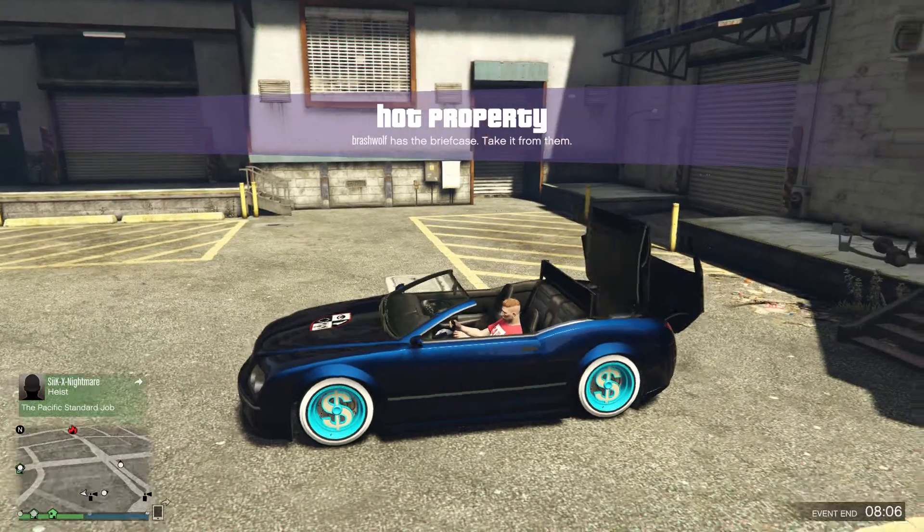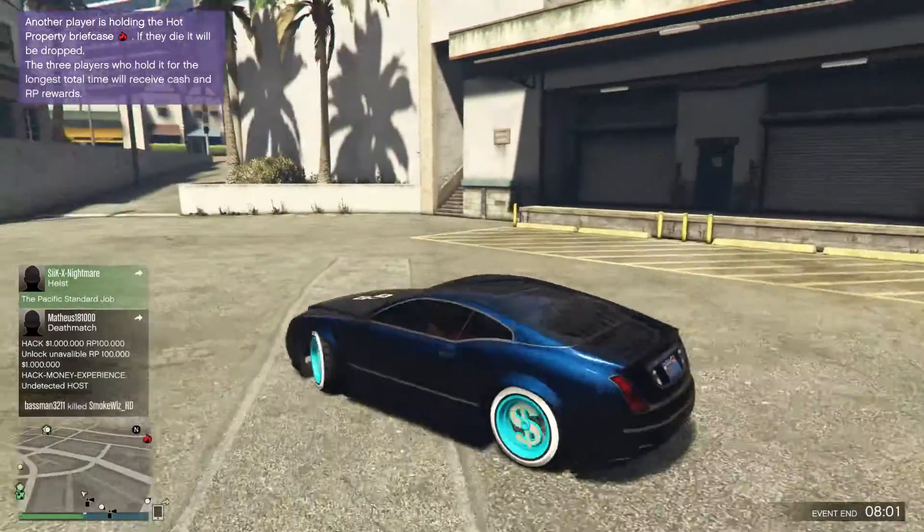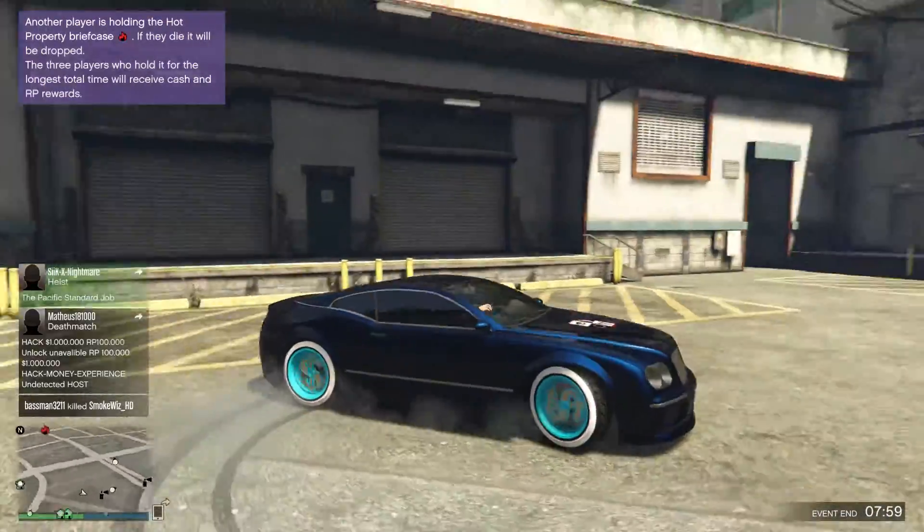I have it on my Zentorno, and now I have it on my Cognosetti Cabrio. The Cognosetti Cabrio is also a really nice car and it looks good in almost any color you put on it, so I would recommend you guys get this car — it's real nice.